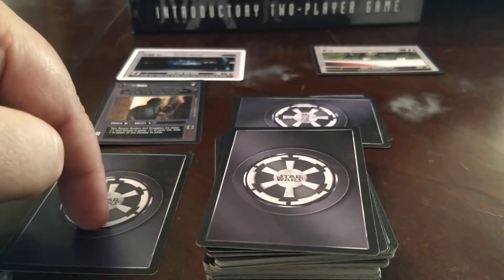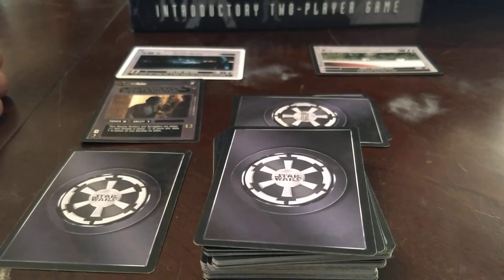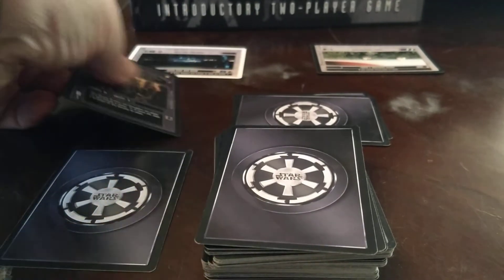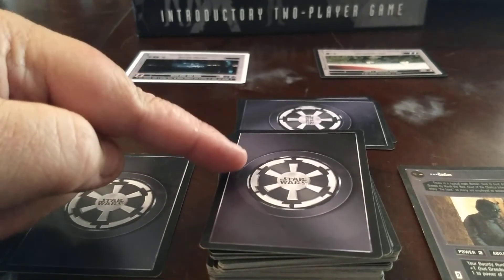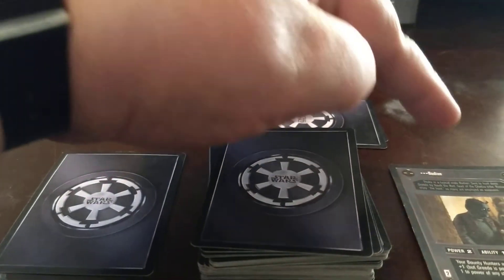We will put 1, 2 force in the used pile — we have used this force to deploy this character. So now you have your reserve deck, your force pile, and your used pile. Let's say there was a battle and we ended up forfeiting the Rodian at this site. So this character is lost. This is your lost pile over here. You have your reserve deck, your force pile, your used pile, your lost pile.